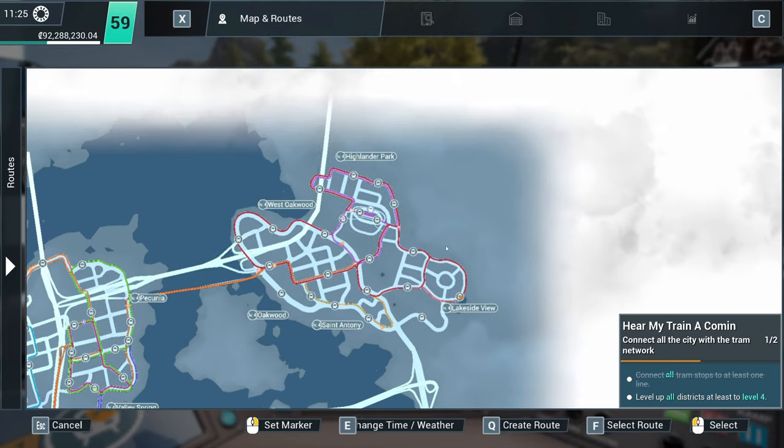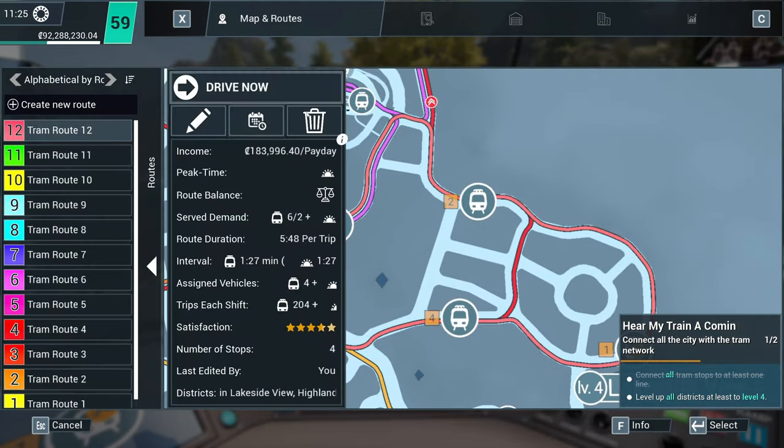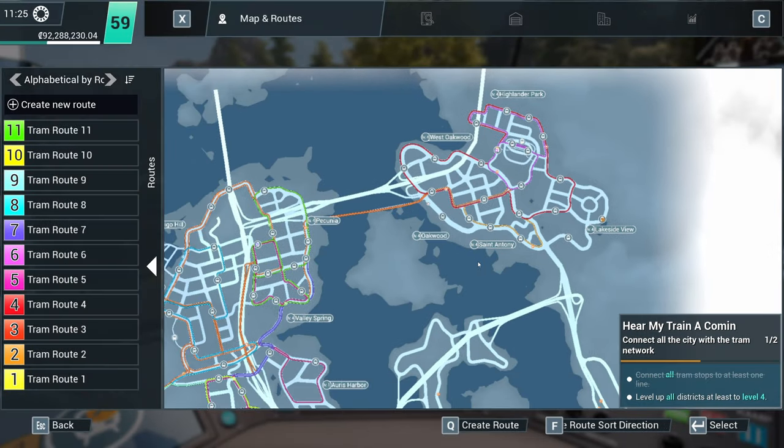Level four. There we go — we've done it, everybody. Level four, four, four, four, and four. So we can actually delete this route now. There we go. Tram route's gone, don't need it anymore.